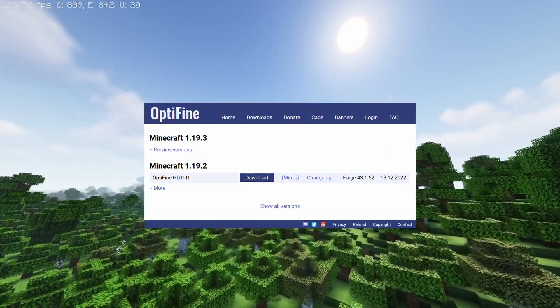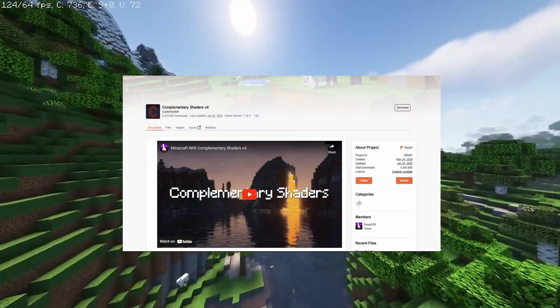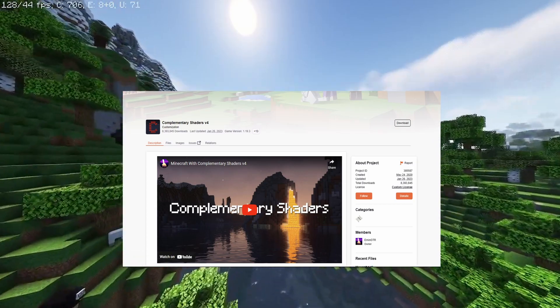Assuming you already have Optifine downloaded, the shaders I will be using today are the Complementary Shaders. In the description, you will find a link to where you can download them.